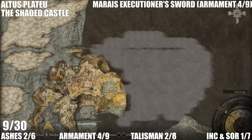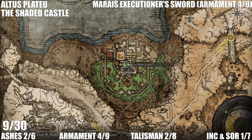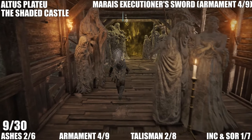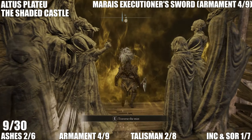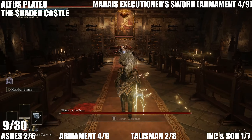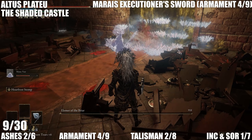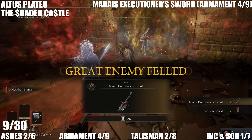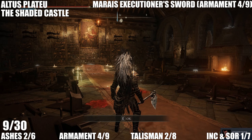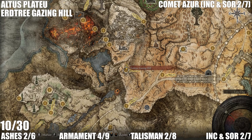Still at the Altus Plateau — this time at the Shaded Castle. It's a pretty straightforward area to get through, you have to beat the boss at the end. It doesn't take that long, it's not like the catacombs. Beat this guy and you'll get Marais Executioner's Sword, which is our fourth armament. You'll also get the Briar Greatshield, but that isn't required for this list.